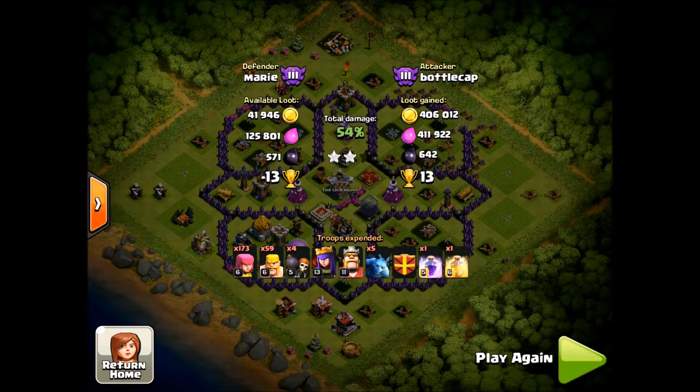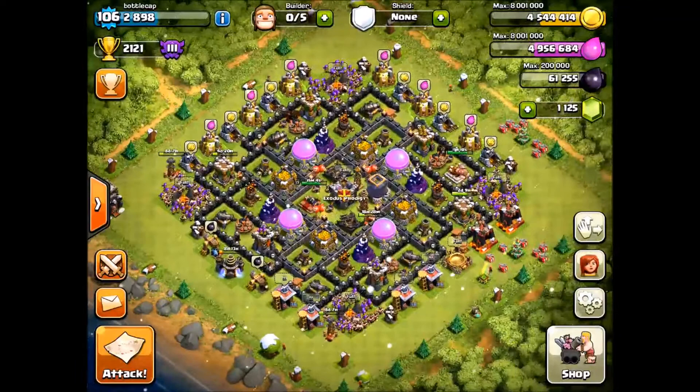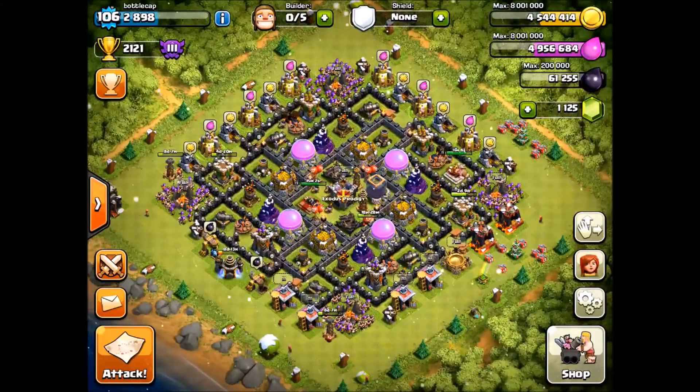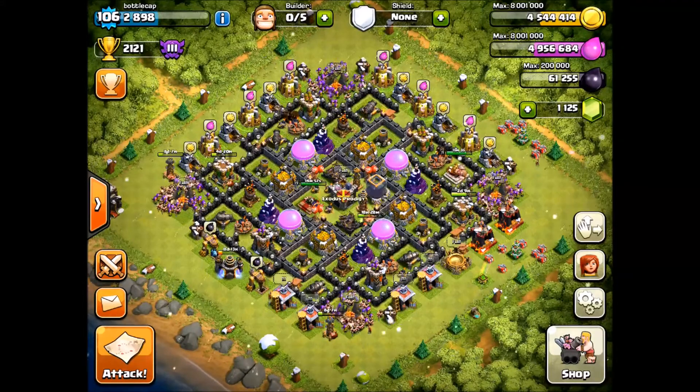So that's my strategy — I always keep the wall breakers with my barcher. I don't always have my heroes because of upgrade time, but I try to maximize them when I do have them. Here we are from Exodus Prodigy, just thought we'd give you a few tips. Hope you enjoyed it — see you everybody!